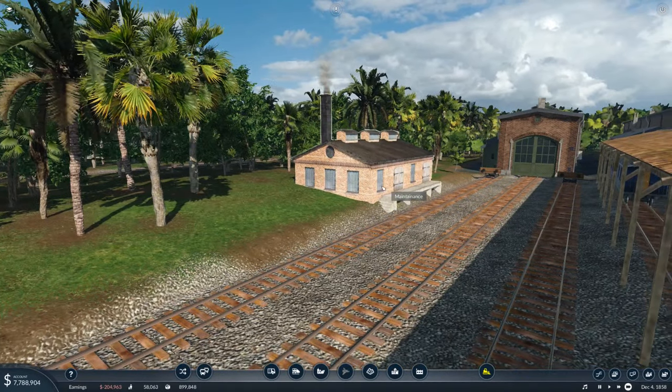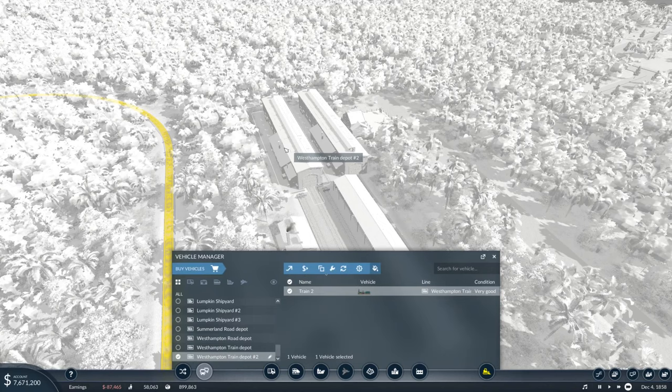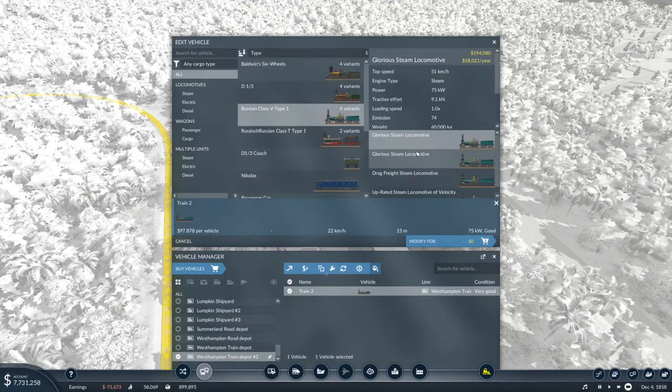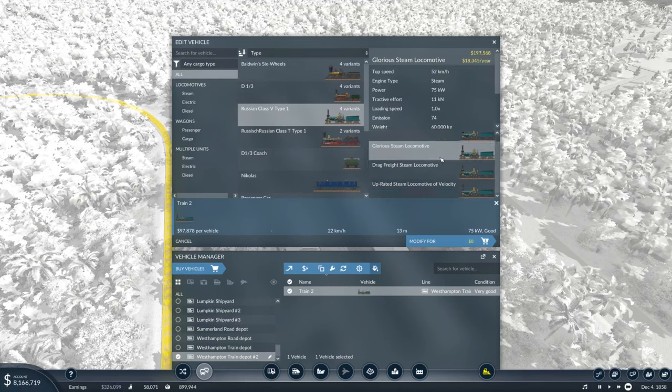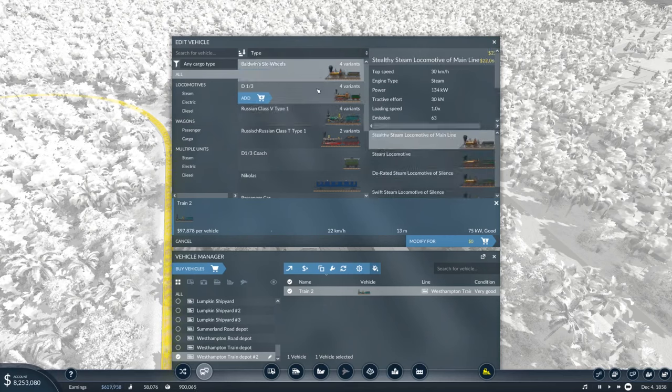We got this new maintenance depot, which does some magical things. If I go to my depot and take the class V and press edit, I can actually tune the locomotive now. I can click on these stats and change them, tune them for different things. I also got these two new locomotives - the six wheels and the one third.